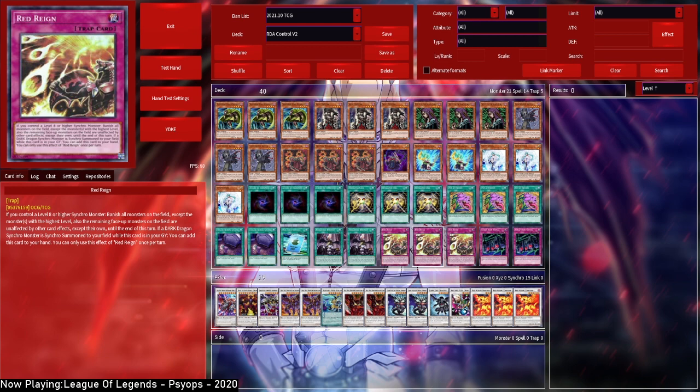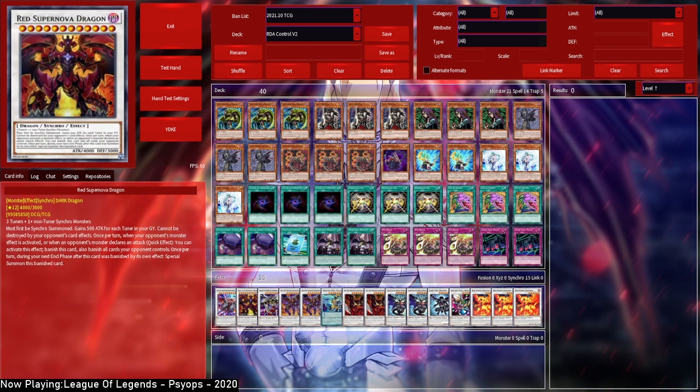Red Rain can also protect your Abyss, and Abyss is a quick-effect negate, meaning it's going to be pretty tough for your opponent to deal with. Red Rain and Abyss alone is a pretty tough combo — not a lot of decks can fully deal with that. Same goes for Shepanova: Shepanova cannot be destroyed by opponent's card effects. If they try to negate its effects, you can protect it with Red Rain. They'd have to commit a lot of resources, and then if they activate a monster effect, their entire board is gone.